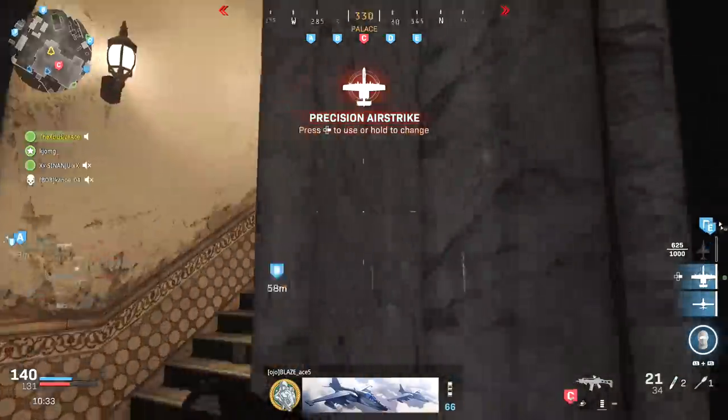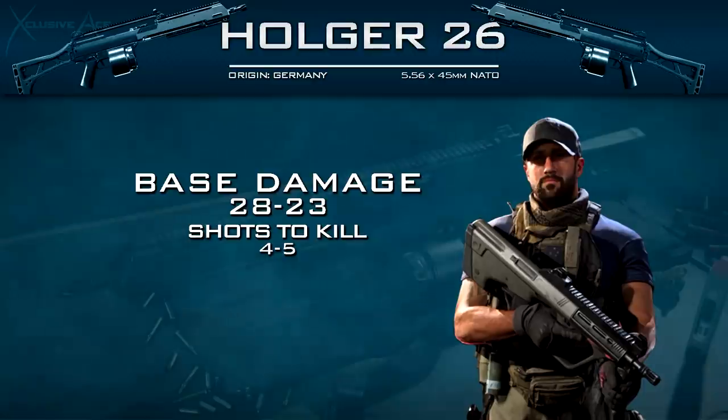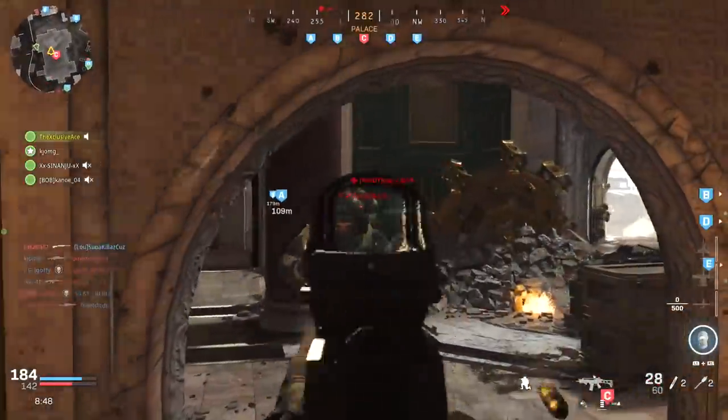First up, as always, let's have a look at the Damage Profile. With this LMG we have the lowest damage in the LMG class. It deals a base damage of 28-23, meaning it's going to be a 4-5 shot kill, and it's worth noting that this damage applies anywhere in the body.